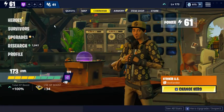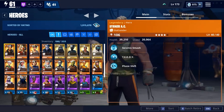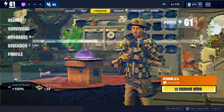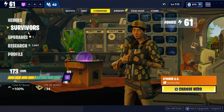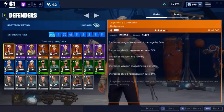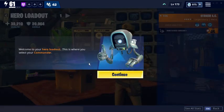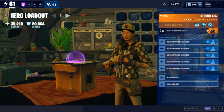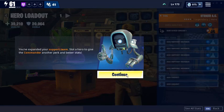Here's the new command center. Hero loadout - there it is. Welcome to your hero loadout - this is where you select your commander. The commander is the hero you play as during a mission. We can now have a few different slots for multiple loadouts where you can create different combinations and easily switch between them. Slot heroes here to give the commander another perk and better stats.